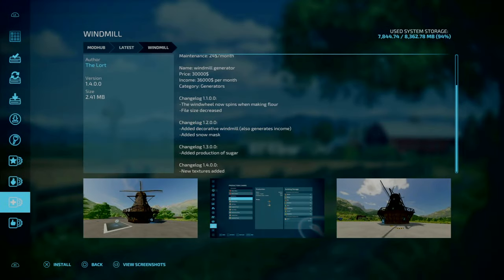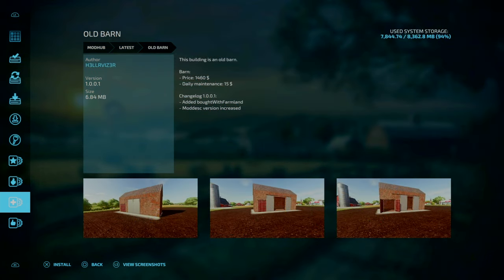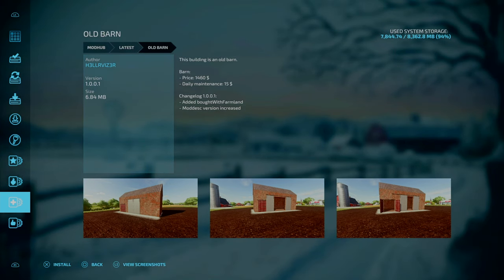For our first update, we've got the Windmill by Vlort, Update 1.4 - new textures have been added. Update 1.0.0.1 for the Old Barn by Hell River: added bought-with-Farmland support, and the mod description version has been increased.